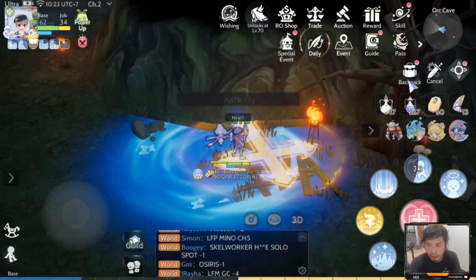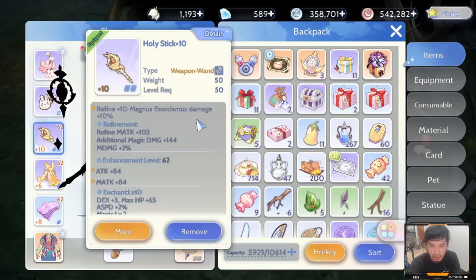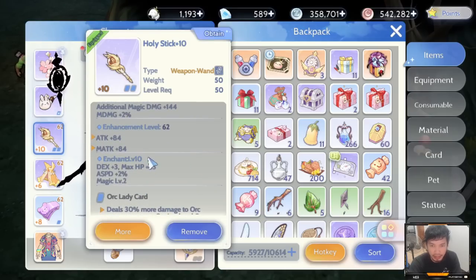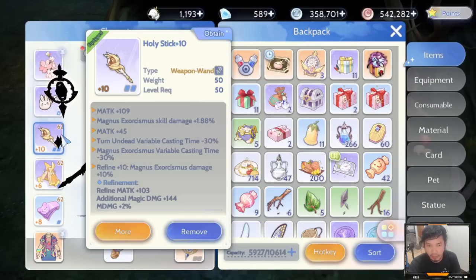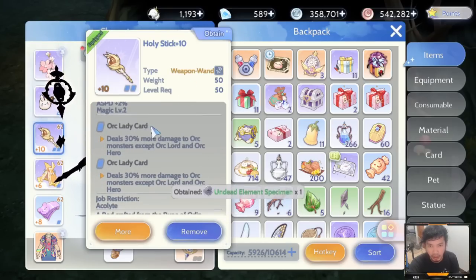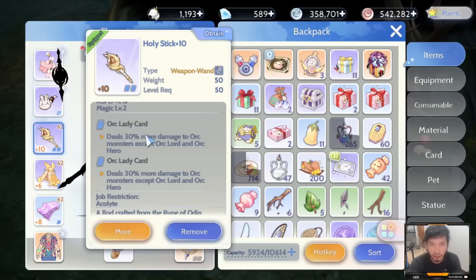Next, you need to know what cards you should have. What I have here is a Holistic, a plus 10 Holistic with enchantments. What you need to do is 2-hit the Orc Skeleton. There are various ways to do that aside from enchantments or higher damage. Number one would be the Orc Lady card — this is very important for achieving 2 hits on Orc Skeleton. It deals 30% more damage to Orc Monsters, except Orc Lord and Orc Hero.